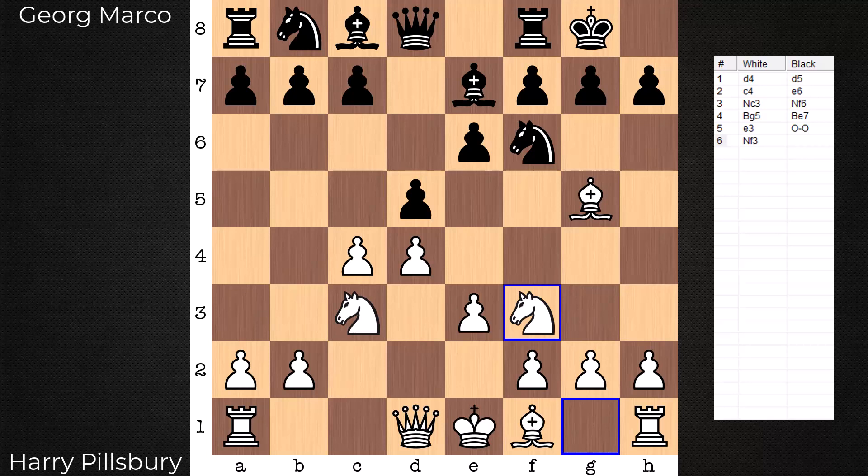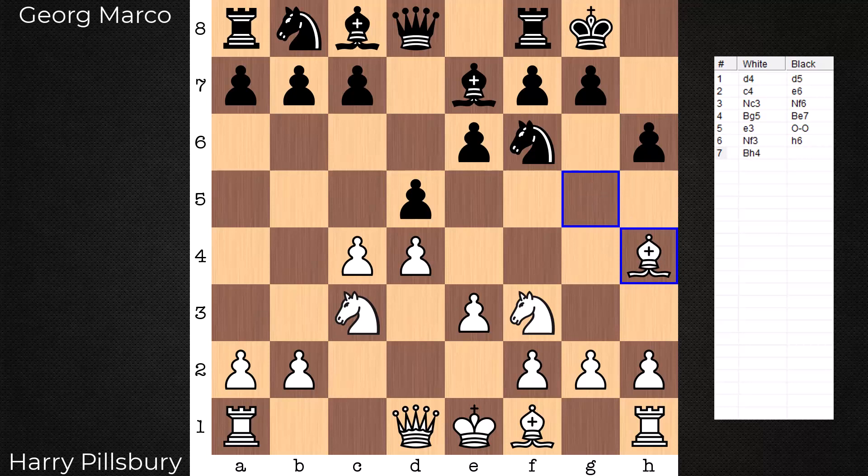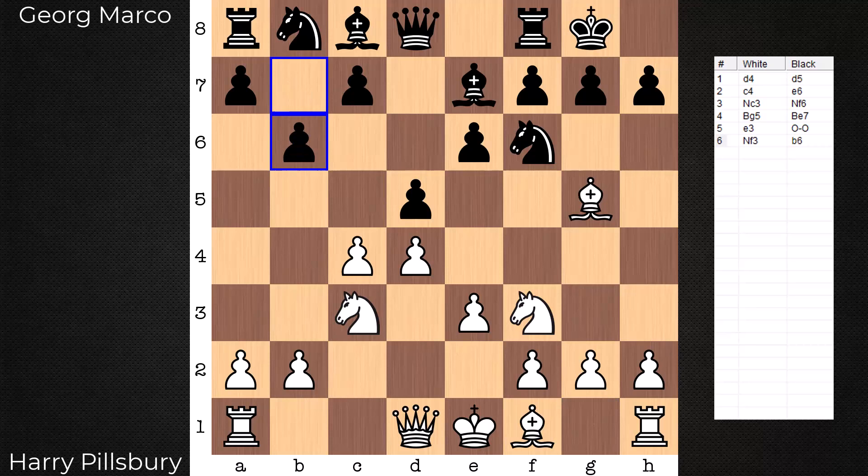On board, we have a very popular position out of the Queen's Gambit Declined, and play continues with b6 — not quite the Tartikauer variation. The Tartikauer is after first including h6, bishop h4. Black is claiming h6 is more useful than bishop h4, nice to have the flight square in most cases. In this game it's b6 straightaway, totally playable.